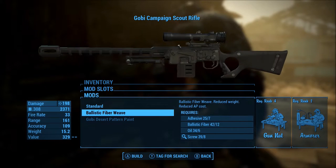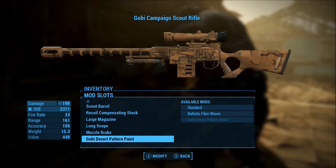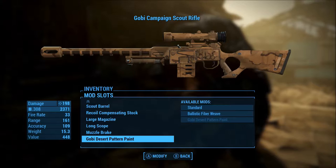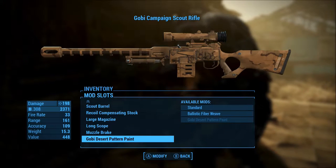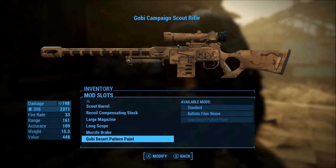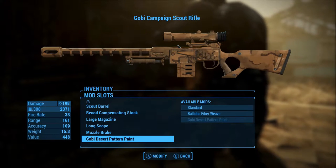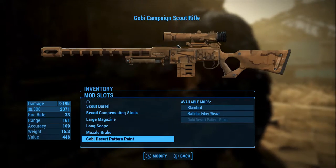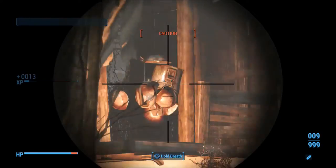The ballistic fiber weave reduces the weight of the weapon. So we can see that the mod actually has a good level of customization. We have already found that this weapon would not be matched for taking out targets of the deathclaw's level and strength, but let's go see how it performs against some raiders at Thicket Excavations.